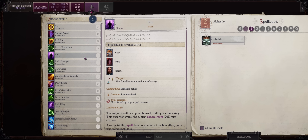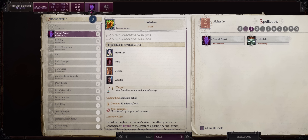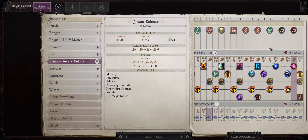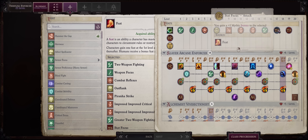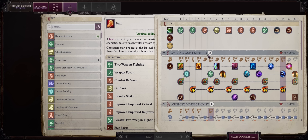Then grab anything else you want, like Blur, Animal Aspect, Bark Skin. You can also use Scrolls to learn spells as a Vivisectionist. And by the way, at levels 17 and 19 you can also pick the completely normal Metamagic Trickster spell if you prefer — it's just that it takes a long time to get a lot of spells, only during Legend progression, so I don't think it's that necessary.